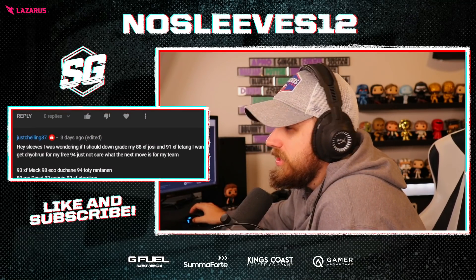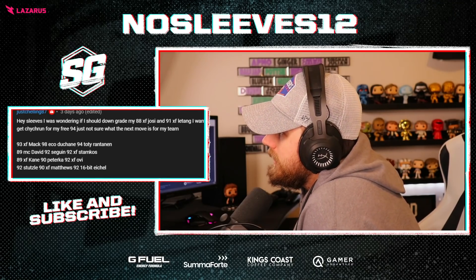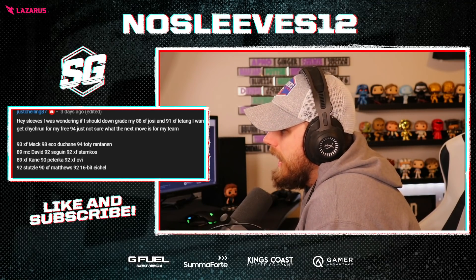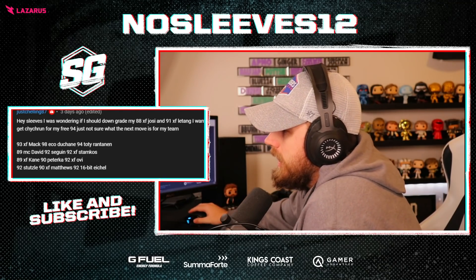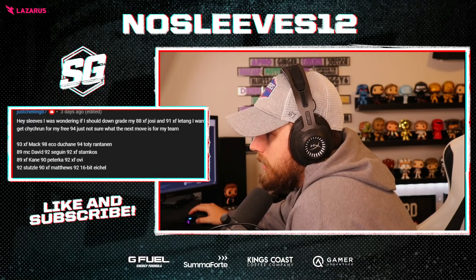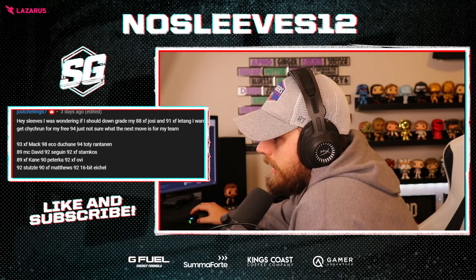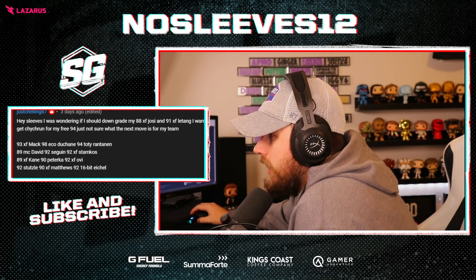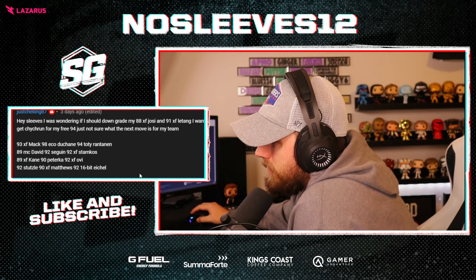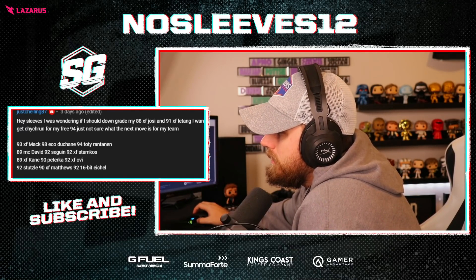Just Challenge says: 'Hey Sleeves, I'm wondering if I should downgrade my 88 X-Factor Yossi and 91 Letang. I want to get Chikrin for my free 94, just not sure what the next move is.' I would bail on Yossi — he's going to cost too much now and he's just not that great of a skater. He's got MacDushane, Rantanen, Stamkos, Sagan, McDavid, Kane, Peterka, Ovi, Stutzle, Matthews, Eichel, McCarr, Headman, Byram, Hamilton, Letang. Yossi can go for sure. Kane might be another one I'd get rid of. Letang is okay but there are a lot of other good right-handed options, so if you want to move on from Letang you can do that too.